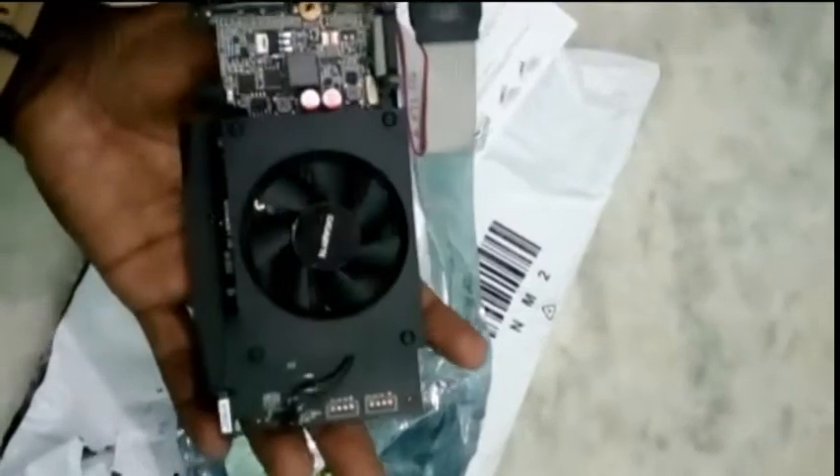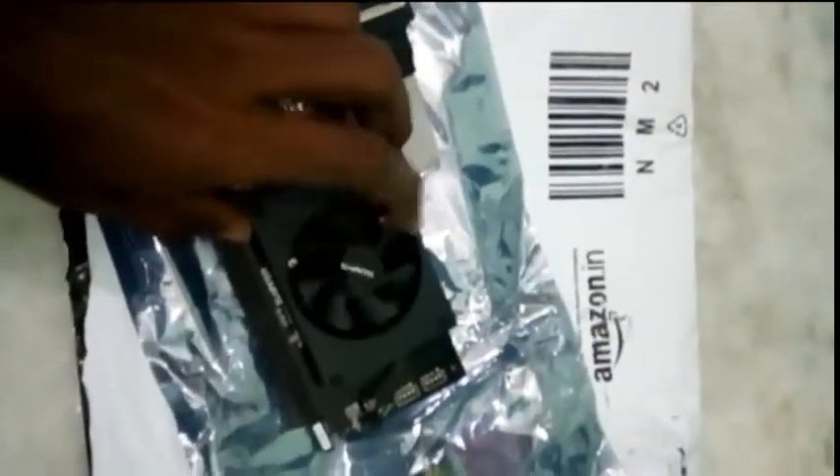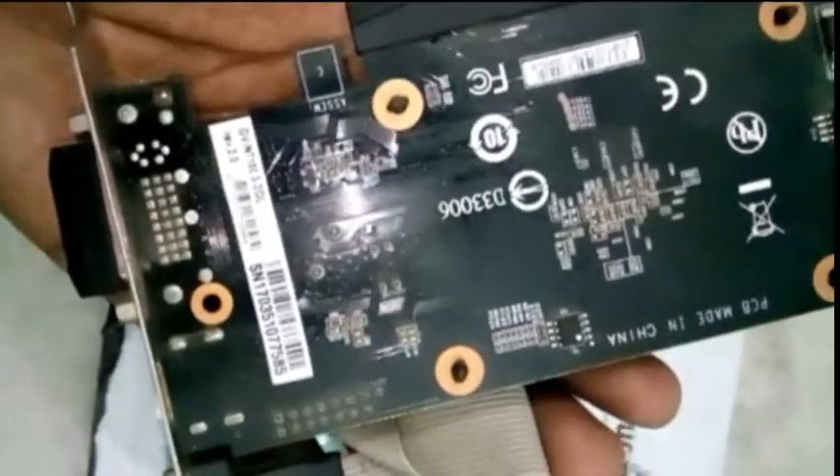Now you can see all the details. Take care of it. This is the 710 GPU with DDR3. You can see it works with all basic motherboards — 945, G31, and G41. You can see all the games, Battlefield 3.